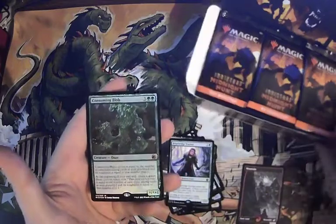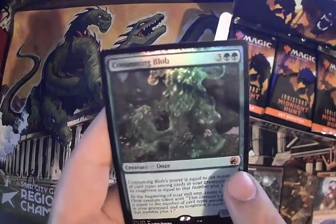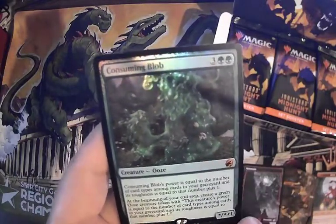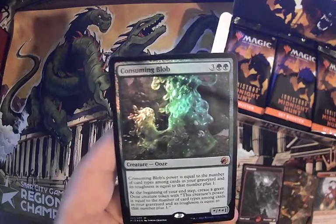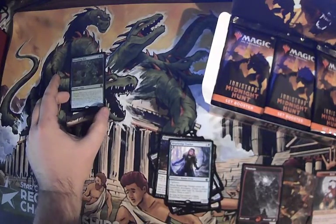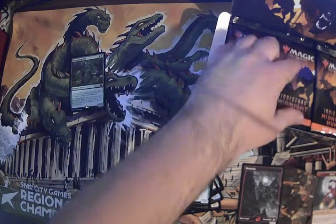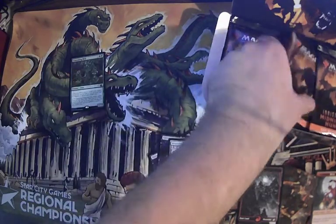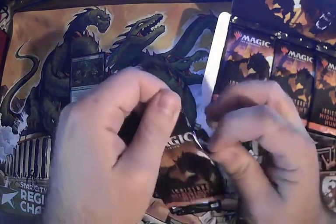Three mana and two green — this basically reads like tarmogoyf. It's got tarmogoyf-level power, but at the beginning of your end step you create a green ooze. I wanted it in draft so bad a couple of times. I don't know what it's worth — it's probably not worth anything. If you know what it's worth, tell me in the comments.